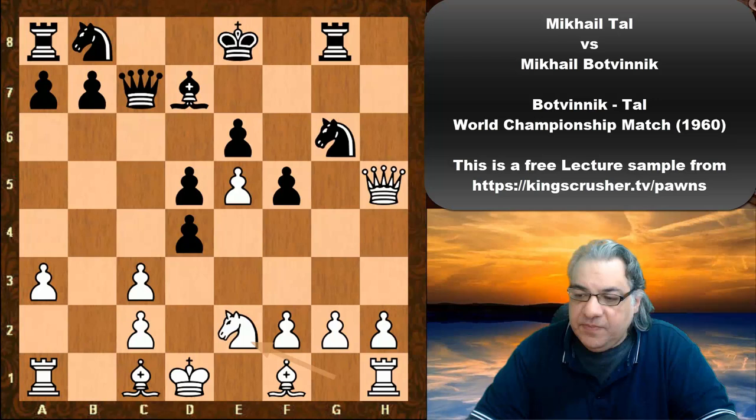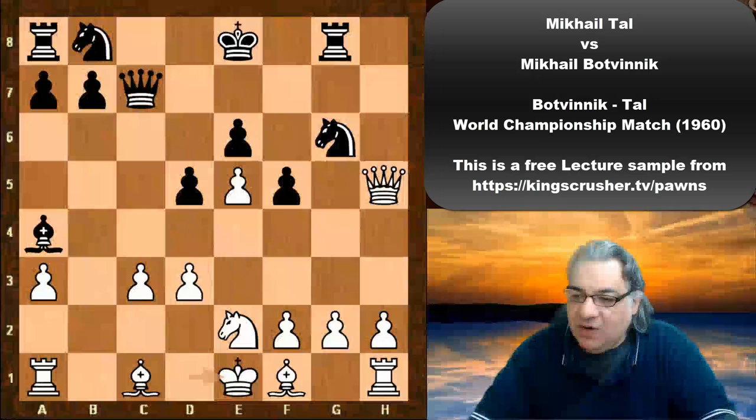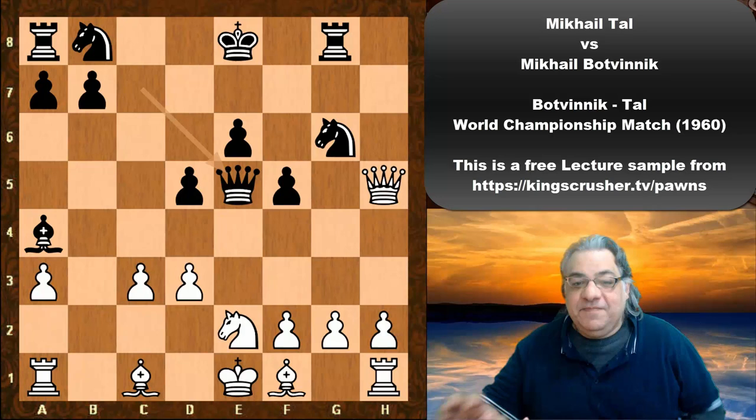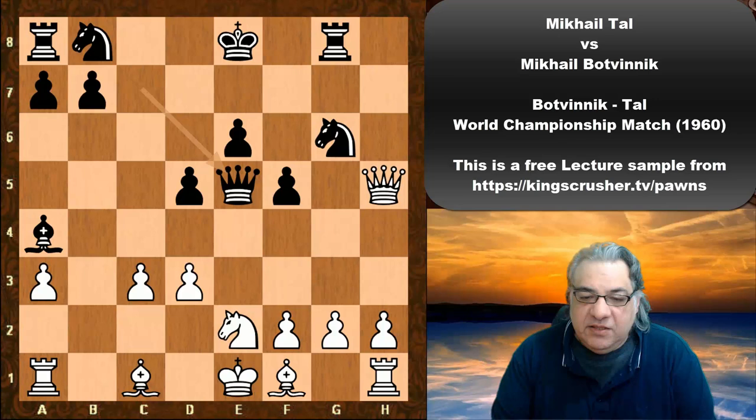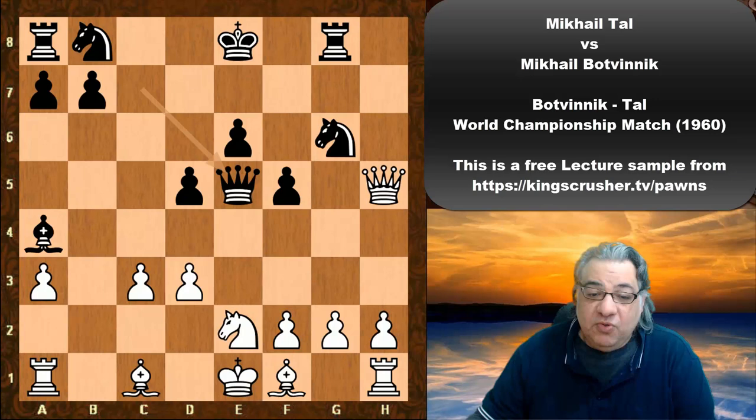We see Bishop d7, Queen h5 check, Knight g6, Knight e2. And here things get sharp with d3. Yes, very interesting game now. C takes, Bishop a4 check, King e1. And yeah, the e5 spearhead — there's no necessity always to maintain this. There are other advantages now in the position. White's Bishop here — the dark square play in particular is impressive.